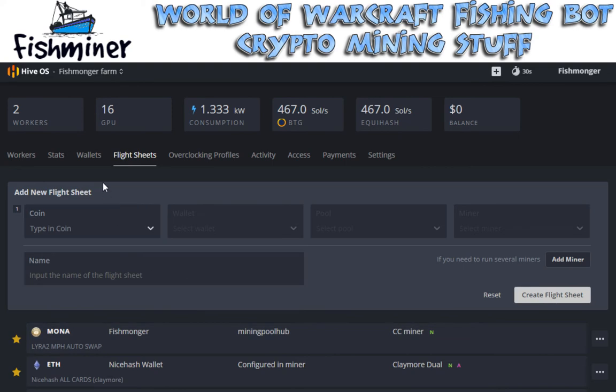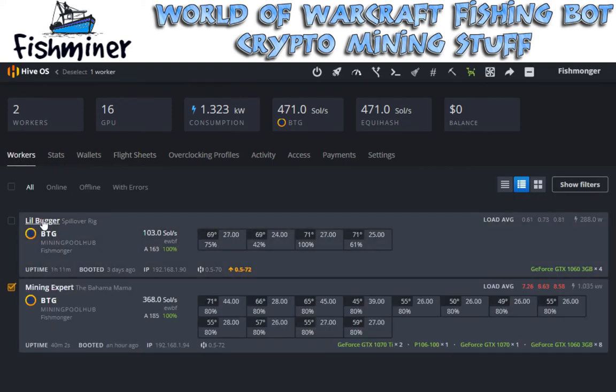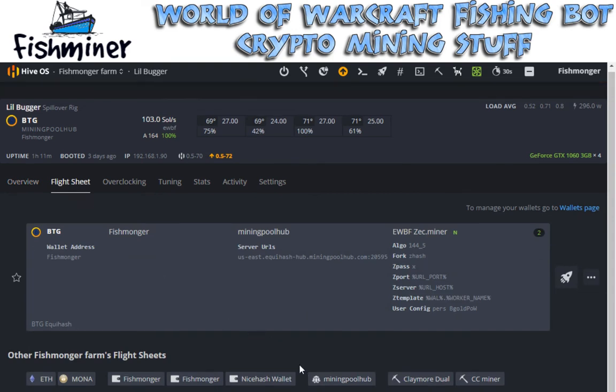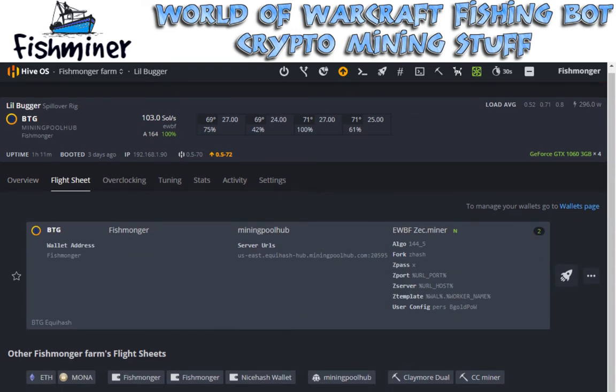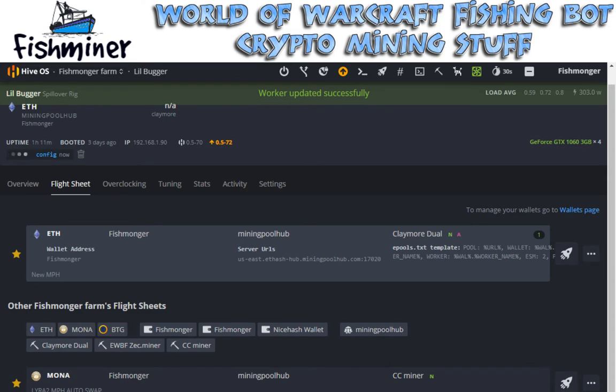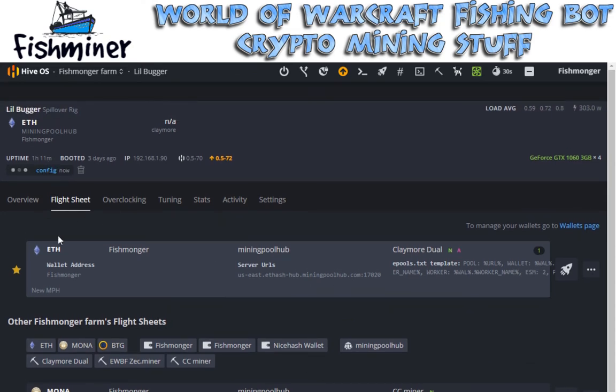I named it the Lyra2 Mining Pool Hub auto swap. If I want to very quickly swap my little bugger rig - if I want to stop mining this coin and mine something else, just come over to the flight sheet and say, let's do ETH on Mining Pool Hub. Just click on the little rocket and then bam, it's going to update the worker. The worker's getting sent the new configuration information, which is the fact that it's now going to be doing Mining Pool Hub, connecting to it and switching over to Ethereum.